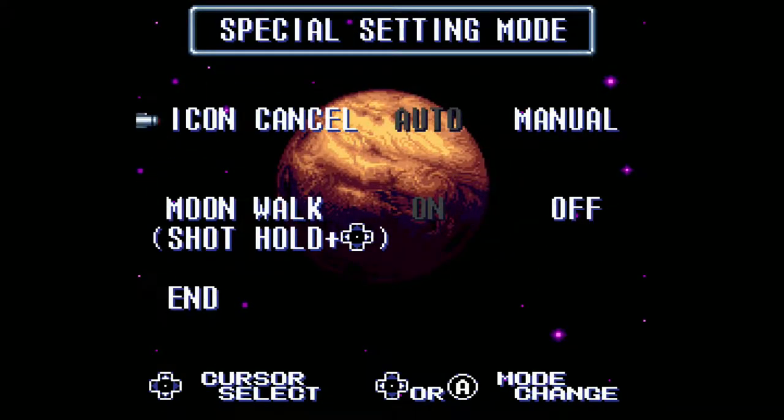Okay, and special settings. Icon cancel — I like automatic, so you just go through the door and it'll shut off whatever you had selected. There's the odd time when you don't want it to cancel your special weapon when you go through a door, but just leave it on auto. And moonwalk — this is kind of interesting. You can walk backwards while shooting forwards. All the speedrunners use it because there's a technique called moonfall, but I'm not getting into that. This is strictly an intended strats playthrough.